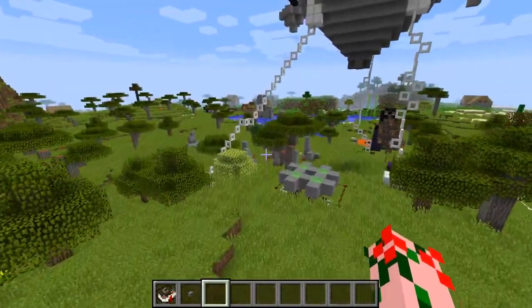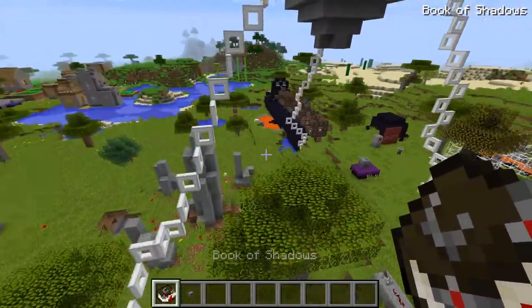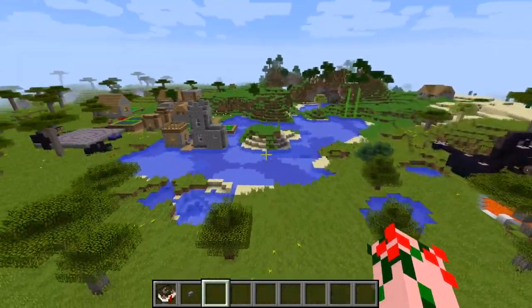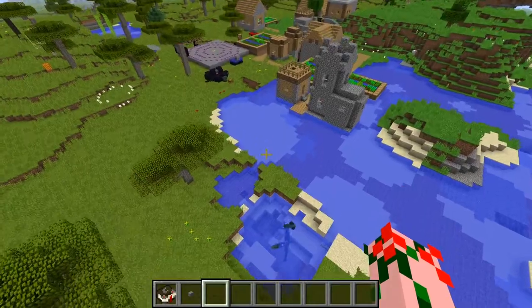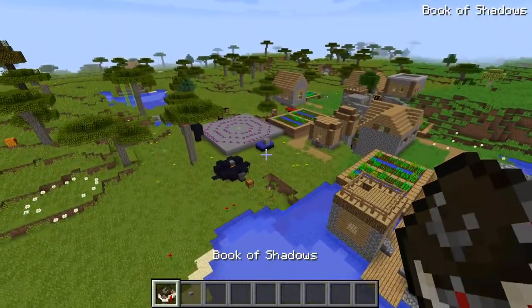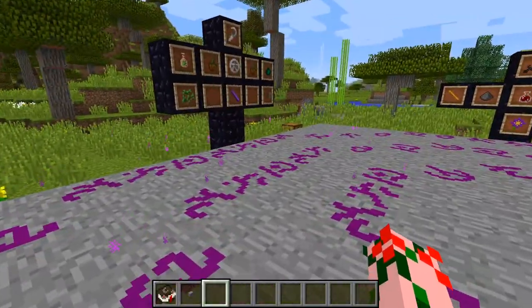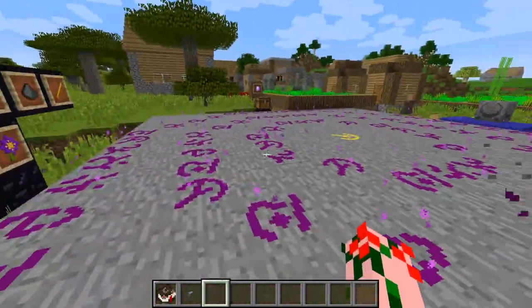Now let's move on to some complicated rituals from the Book of Shadows. From the Book of Shadows, we have the transportation spells, which have been made a whole lot simpler.